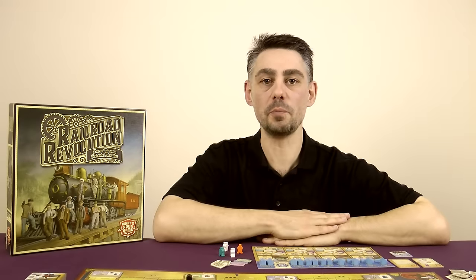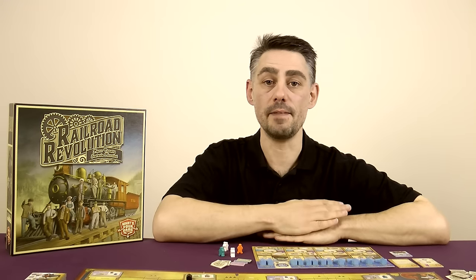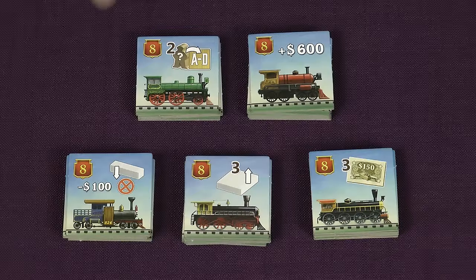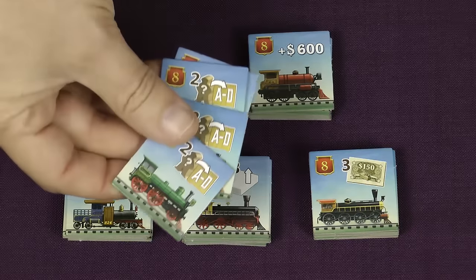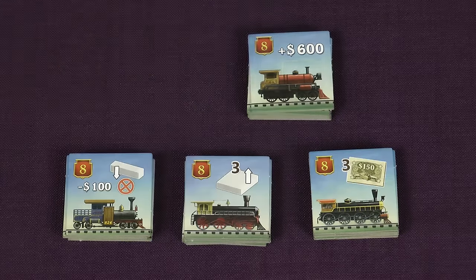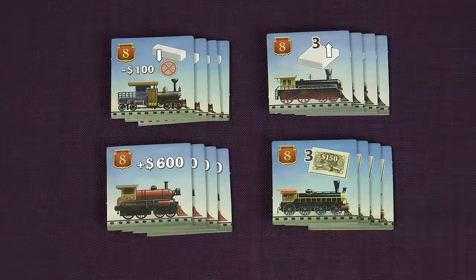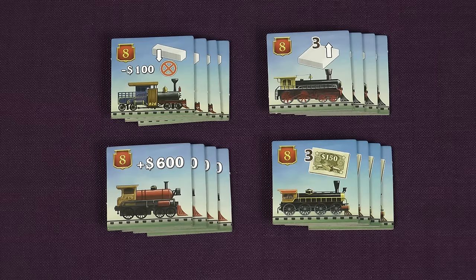No game with railroad in the title would be complete without some trains, and in this game there are five different ones. Turn them all face up and divide them by type. Then take the ones with this icon and give one to each player, who places it face up next to their player board. If playing with fewer than four players, remove all other trains of that type to the box. From the other trains use only one more per stack than the number of players in the game. So for a three player game each stack should contain four trains.